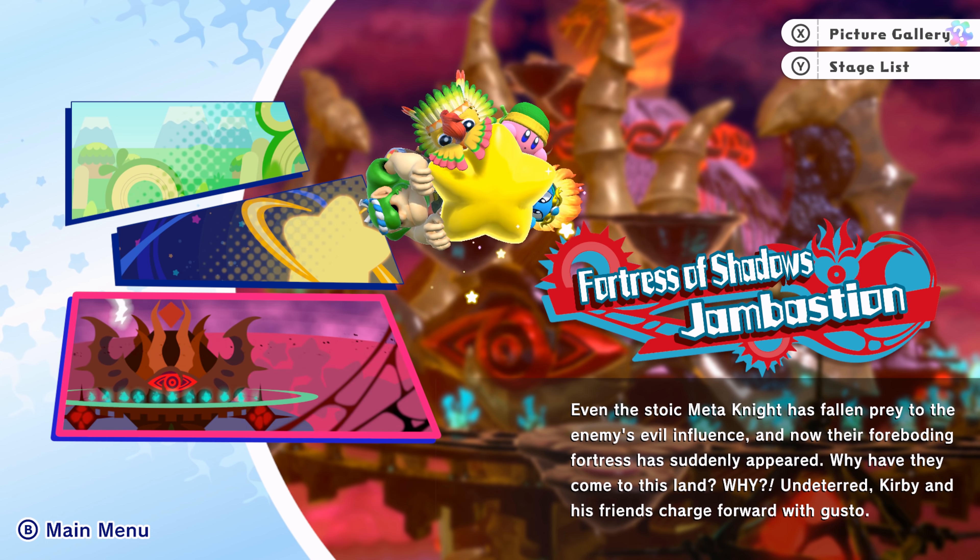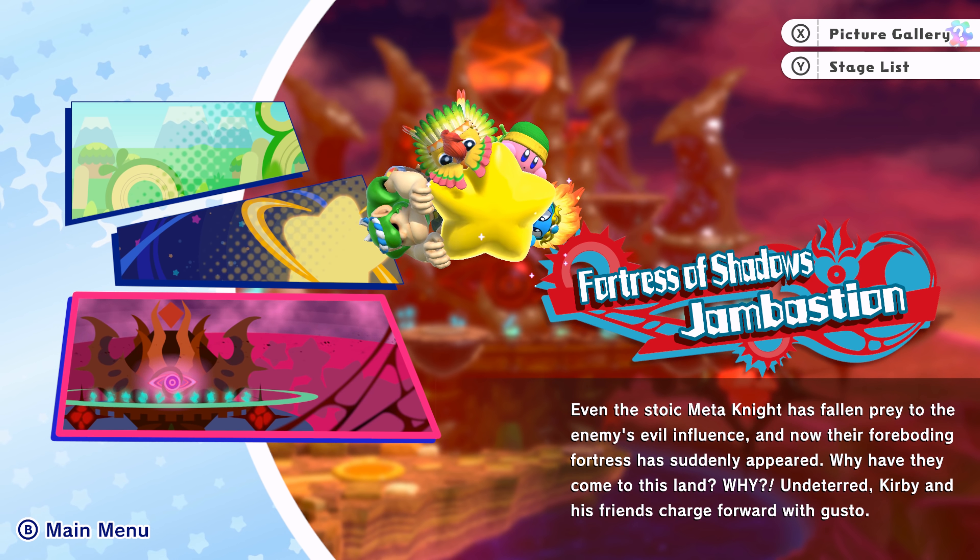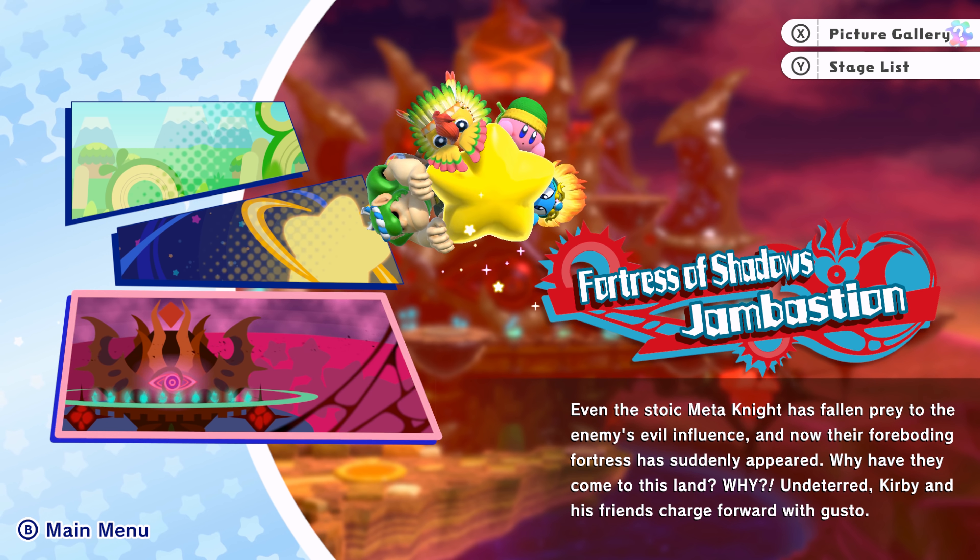Dreamfriend Meta Knight — you can now call on Dreamfriend Meta Knight, head to the Dream Palace. We can use Meta Knight now? Fortress of the Shadows. Even the stoic Meta Knight has fallen prey to the enemy's evil influence and now their foreboding fortress suddenly appeared. Why have they come to this land? Undeterred, Kirby and his friends charge forward with gusto. So we're gonna be sliding into the Fortress of Shadows in the next episode. Thank you guys so much for watching — hopefully you all enjoyed. Make sure to leave a like, comment, and subscribe. Follow my social media links — Twitter, Twitch, and Instagram all at Silly Plays or Silly Streams. If you're interested in all things Kirby Star Allies, there's a link in the video description down below.